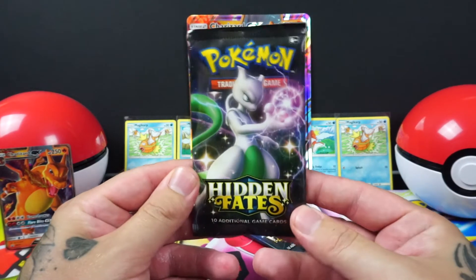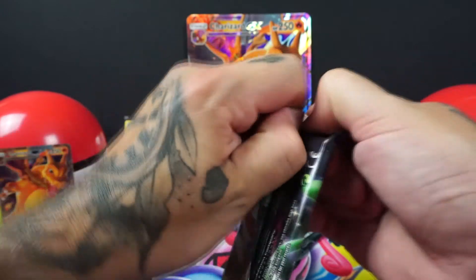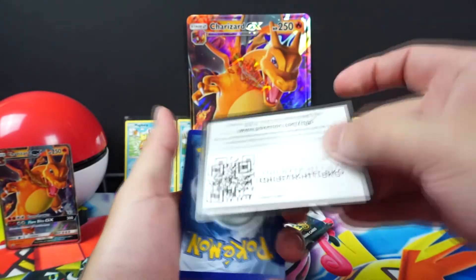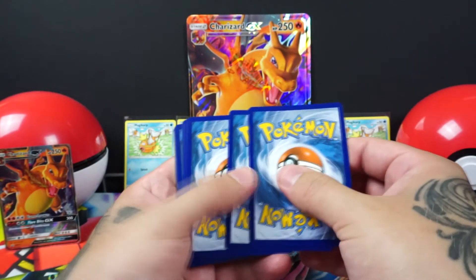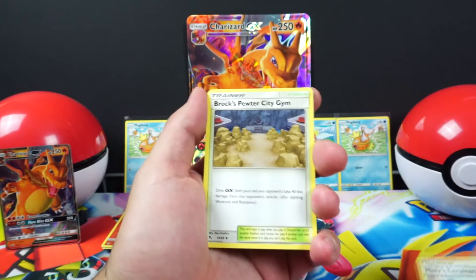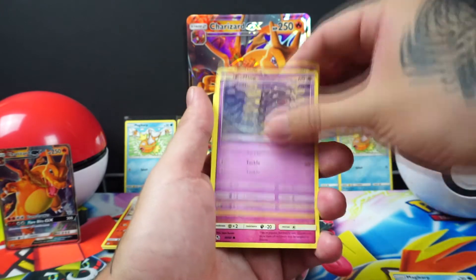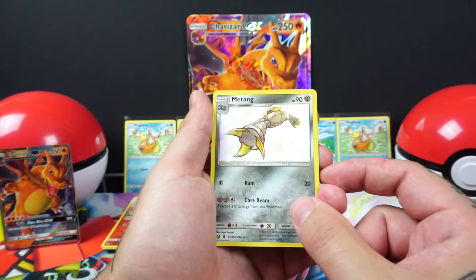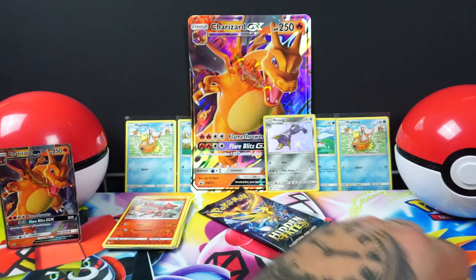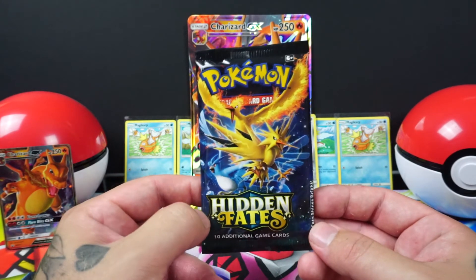Alright next — we have a Mewtwo kamehameha artwork on the pack. Come on you bastard. Alright: another Fire Energy, Misty's Gym, Brock's Gym, Metapod, Psyduck, Pikachu, Magikarp, Koffing, Clefairy — oh nice, shiny! Very cool. And Electrode. So our first pull — hopefully there's something in the last pack because that would suck to just get a regular shiny, but it's whatever, I need that for the collection anyway.